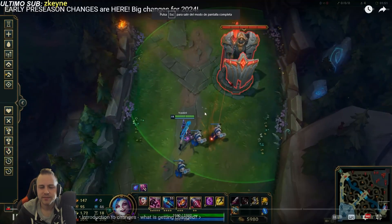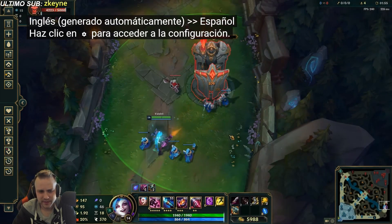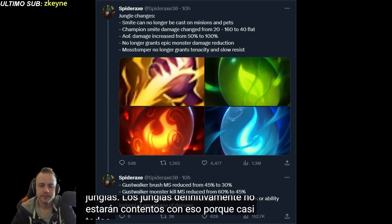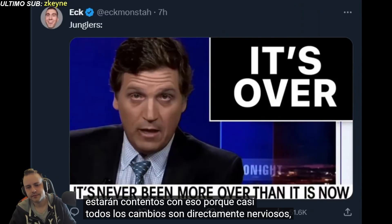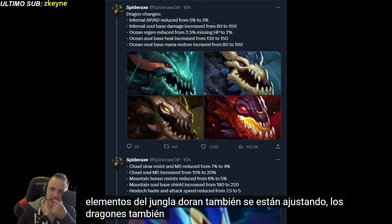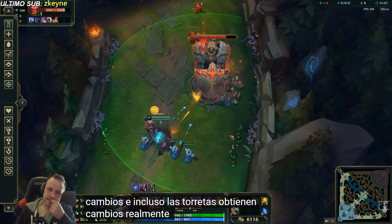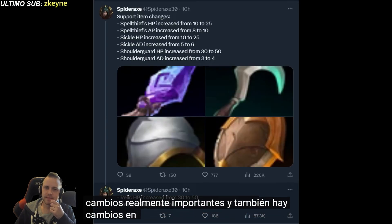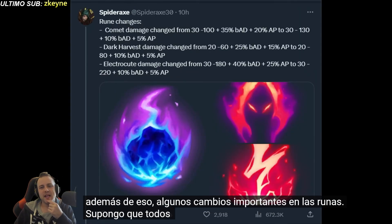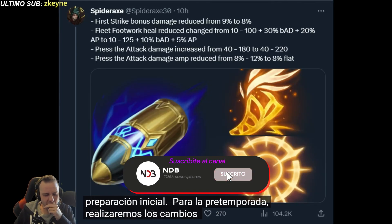League of Legends is currently getting a lot of big changes on PvE, especially for junglers. Junglers are definitely not going to be happy about it, because almost all their changes are straight up nerfs. Doran's items are also being adjusted, dragons are getting a lot of changes, and even turrets get a really important change. There are also support item changes, and on top of that some big rune changes. All of those changes are in early preparation for the preseason. We're going to go through the changes one by one.